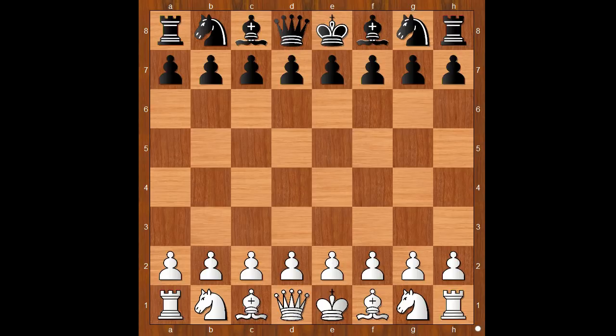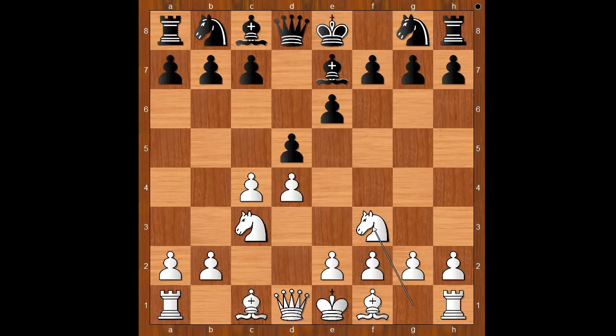Divya Deshmukh had the white pieces and she started with d4. Hova Djuk played d5. c4 — the Queen's Gambit Declined. Knight to c3, Bishop to e7, Knight to f3, Knight to f6, and now g3, transposing to the Catalan opening.